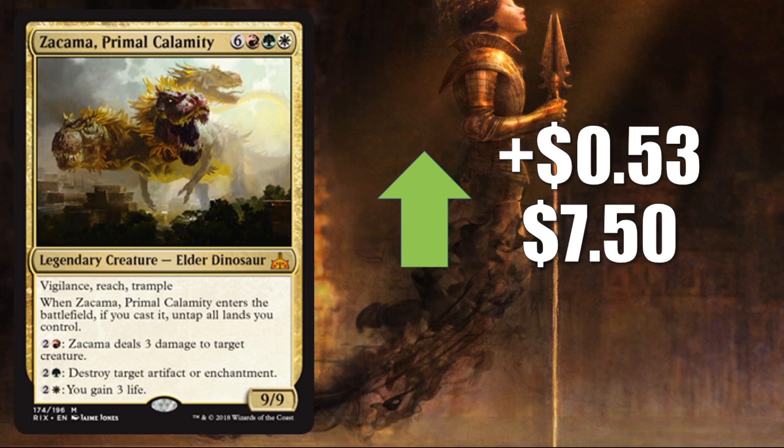Number 3 is Akama, Primal Calamity, up $0.53 to $0.750. This isn't a card we saw in competitive formats this past weekend. There was a Temur Dinosaur deck that looked really nice, though — and believe it or not, the dinosaur deck that put up the best performance was Temur, not Naya or Gruul, although dinosaurs did see play in Monstrous Decks. No competitive luck for this particular card, but it's going up a little because it's a really interesting Commander card.